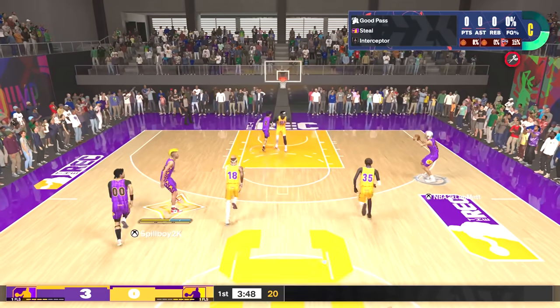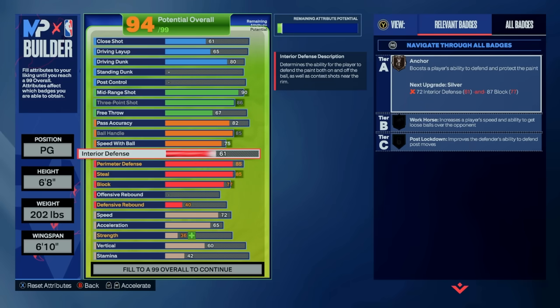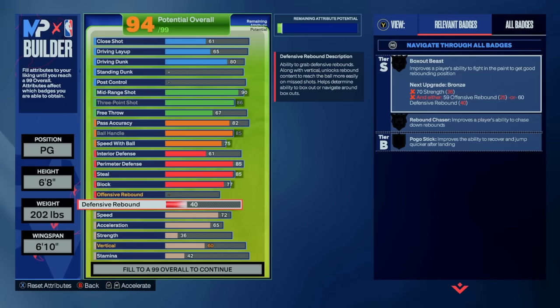What's a two-way player without at least bronze anchor, so we're giving ourselves a 77 block and 61 interior defense. I didn't invest any attributes in rebounding as I made a point guard, but with some of the things I mentioned earlier in this video, you can maybe shuffle some points around and increase rebounding if you like.